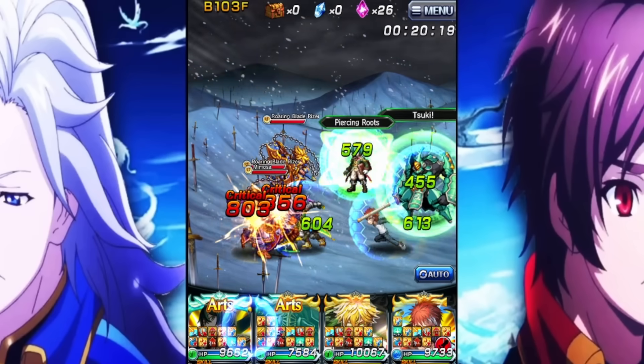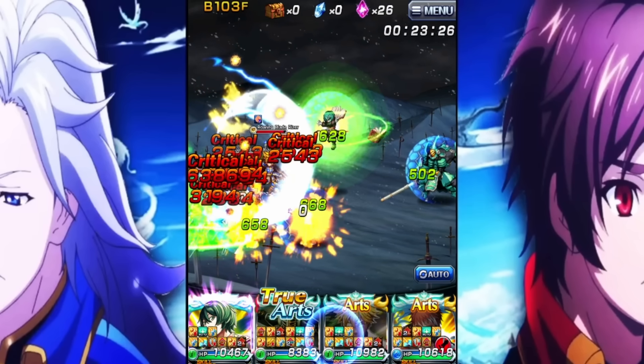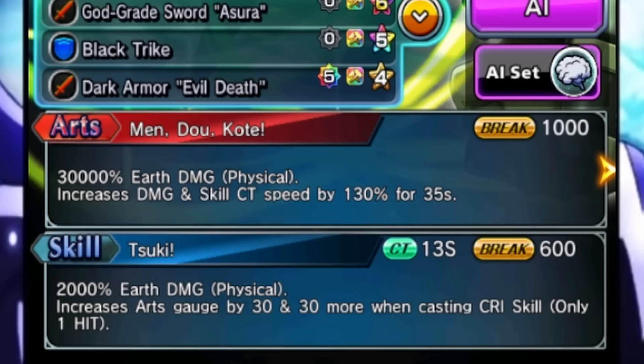He's just an attacker, not doing anything super wild, but the amount of damage he's able to deal plus the debuff in his kit is insane. Being able to give himself more attack and accuracy when not afflicted by a status element is crazy, especially the accuracy up for any evasion boss. He has self-sufficient art gauge with the skill, more damage and faster skill CT speed with the art, which is insane since the skill is the only thing that gives him art gauge in the entire kit.